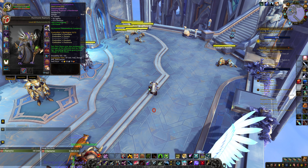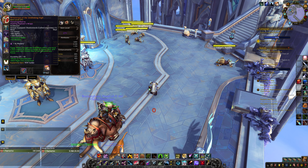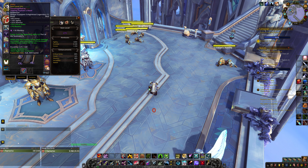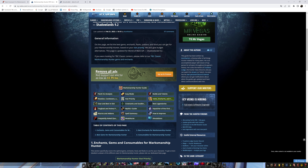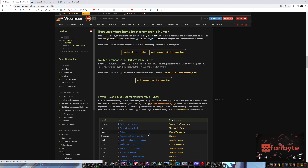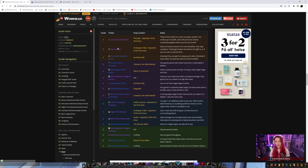For gear: the 4-set of course, and you also want Unblinking Vigil — it is BiS no matter which covenant you're playing. I have Unity on my head slot because of stats and I get a socket, which is really nice. For trinkets you have to sim, but to give you an overall idea using WoWhead's guide: Sigil is good, Quantum Device is good, some people play with both. I like one passive and one on-use. Ooze is good, I play with the Eternals and then Sigil. Sim it and see what's best for you.